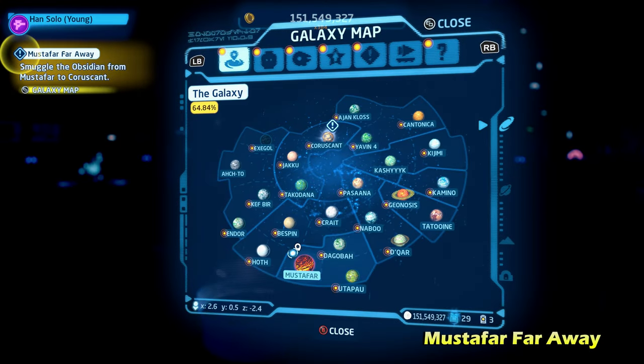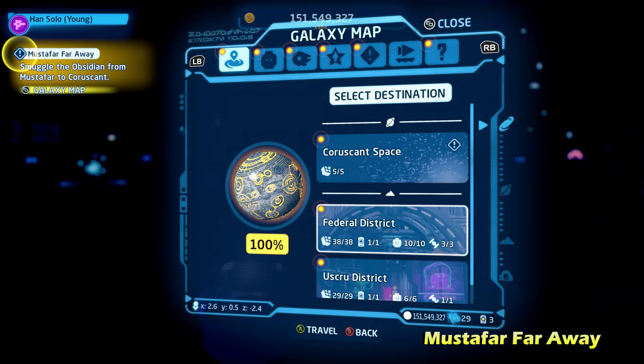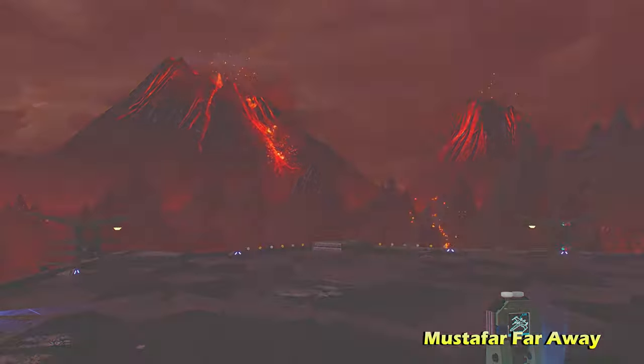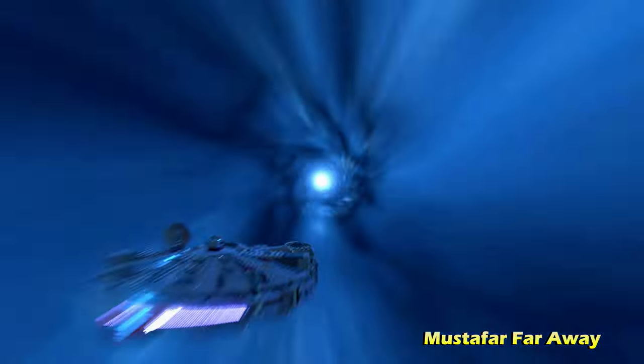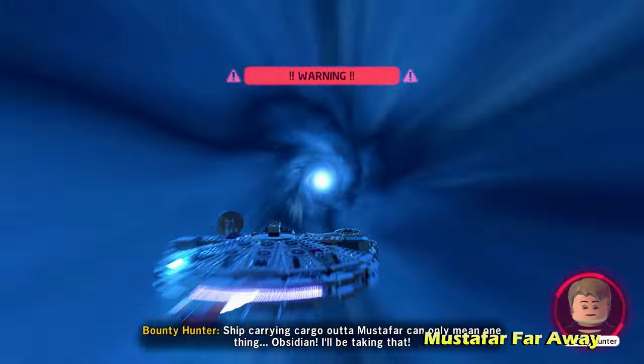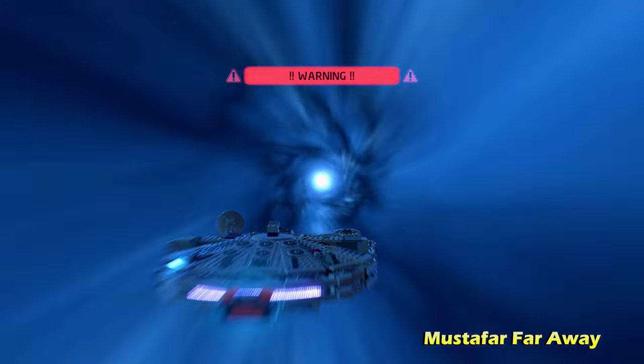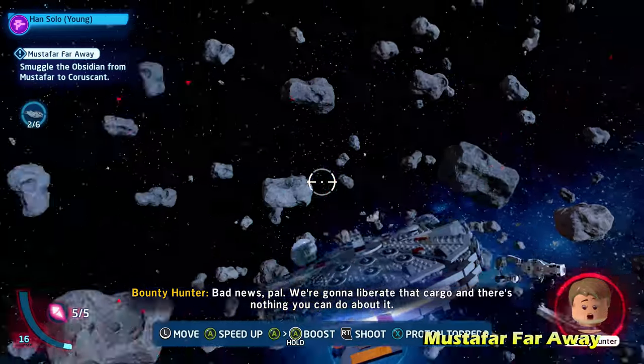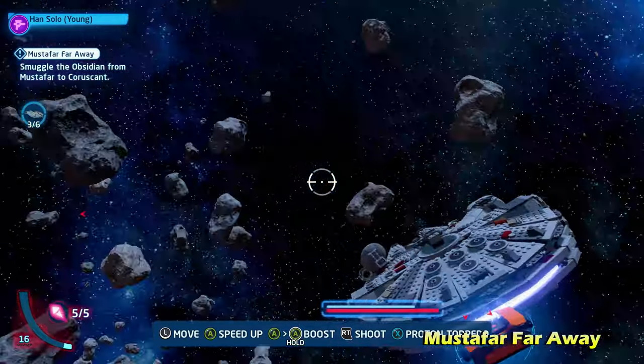From here, we need to go over to Coruscant, to Coruscant Space. We're going to activate this side mission — we're going to have to transport some gear. Any time you have to do that, you're going to get a warning message and you're going to get stopped three different times. The first time you're going to have to take out a certain number of enemies — the first time it looks like it's six.